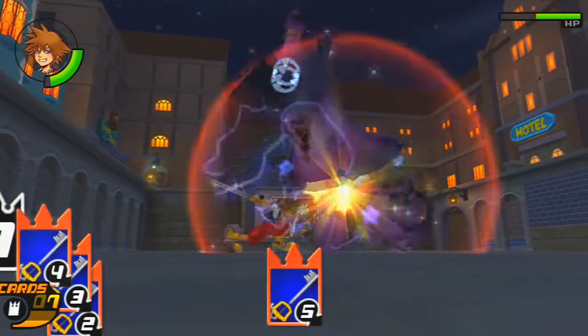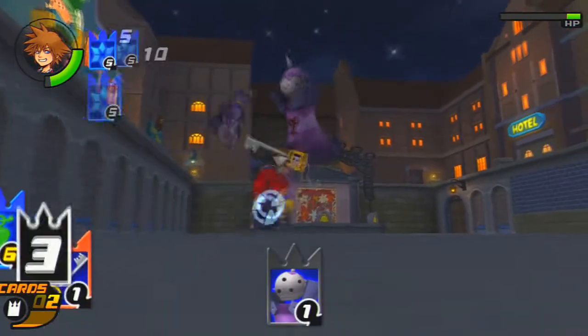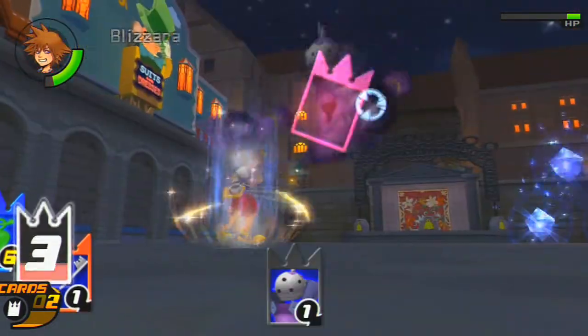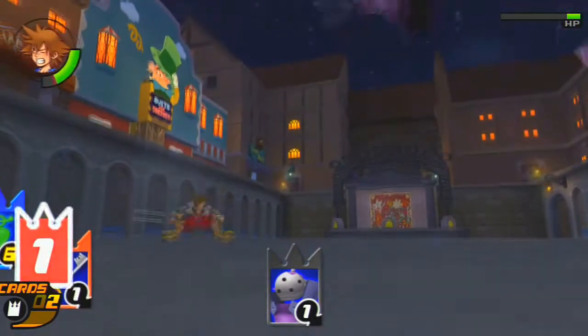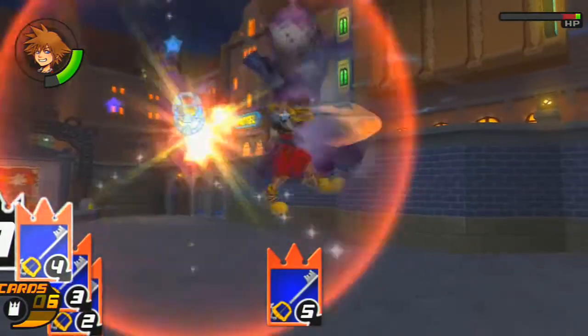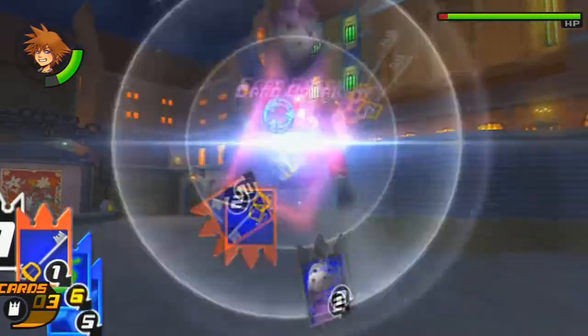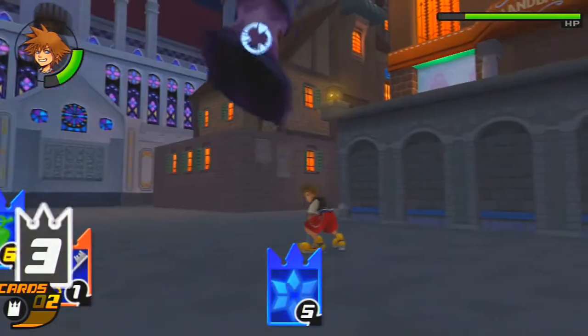It's a pretty good advantage — it won't show up every single time, but it will show up. You gotta stall until that happens, though you can stop him easily without it. It'll just go by quicker if the gimmick card shows up. As you can see, he's doing a stomp with his torso — the torso is a good thing to leave last.